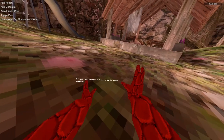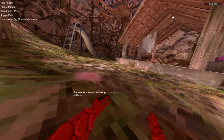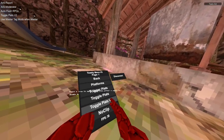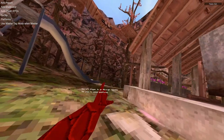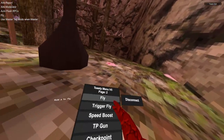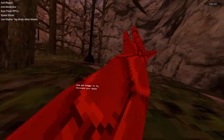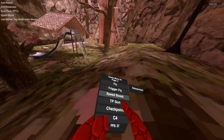Trigger platz lets you use your triggers to spawn platforms. Trigger platz C1 means you can only use platforms while holding your left trigger. Trigger platz C2 means you press A once to enable platforms and press it again to disable them. No clip lets you hold your left trigger to go through anything. Fly lets you hold A to fly with head-trigger fly or hold your left trigger to fly. Speed boost is a very insane, very noticeable speed boost.